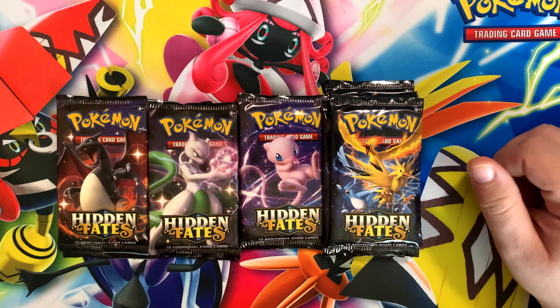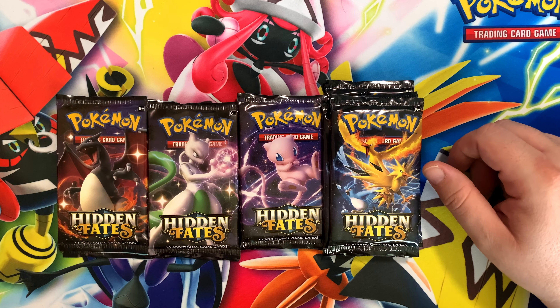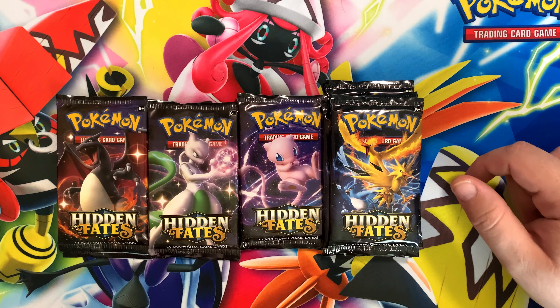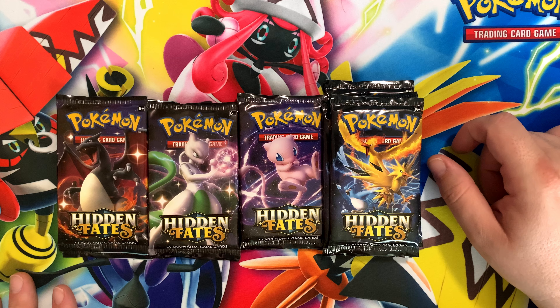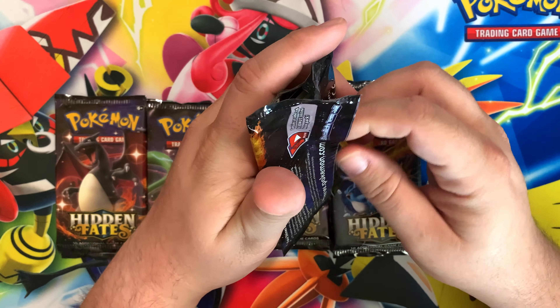We're going to knock out two of these first and make even stacks of two, hoping to pull a Shiny Charizard from one of these packs. I've opened hundreds of these packs from Hidden Fates and haven't seen one, so I'm really hoping one is inside these 10 packs. We're trying to complete an entire set of Hidden Fates and right now we're missing 48 — three are Reverse Holo Trainer cards and 45 are shiny.